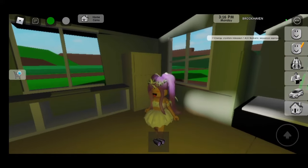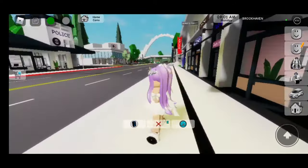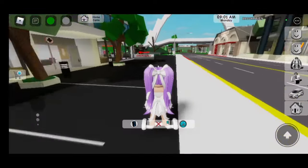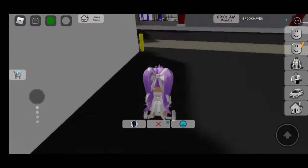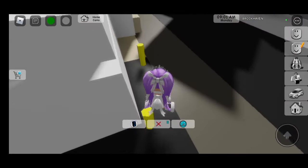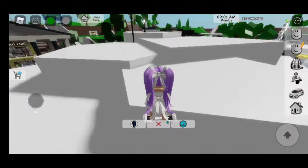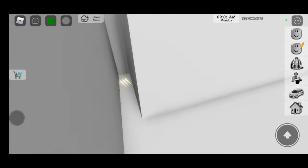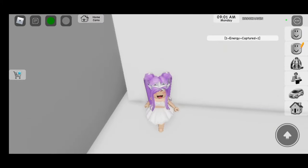It says seven energy crystals released. Now that we have activated all seven crystals, let me show you all the locations. The first location is at the hospital room — to get up there we have to go behind here, jump on, climb the ladder, and go right over here in this little crack. You should see the crystals.